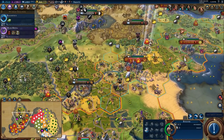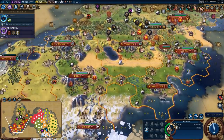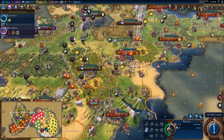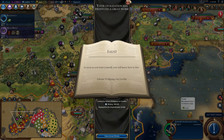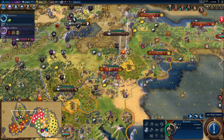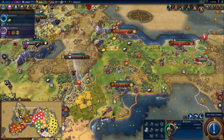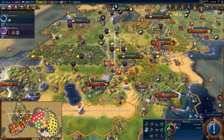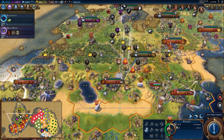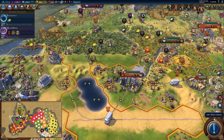You've got three builder charges, so what are we going to do with you? I'm not really sure. I've also got a writer here that I need to pop off some more great works. I'll send you up to Salamanca as well, because that city could use even more builder charges. Unfortunately, they stole my piggies. I'll have to just live with that.